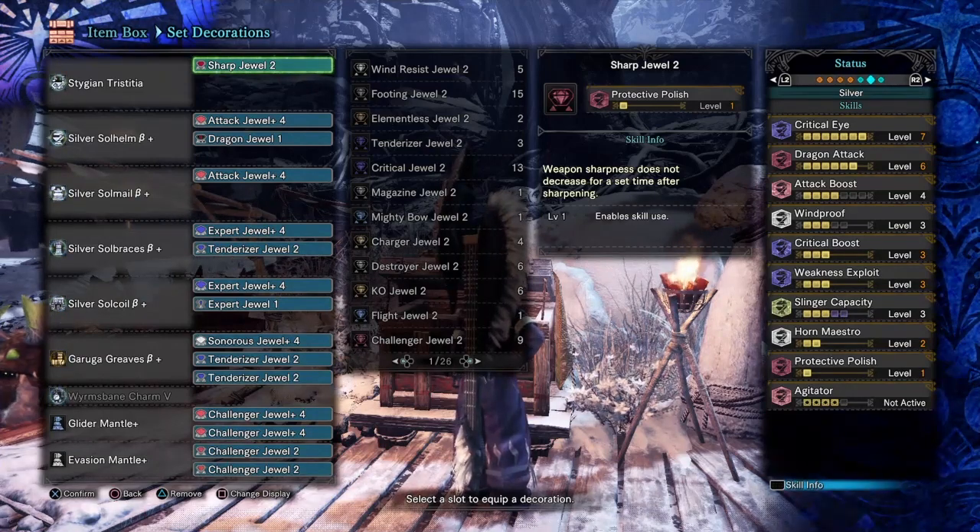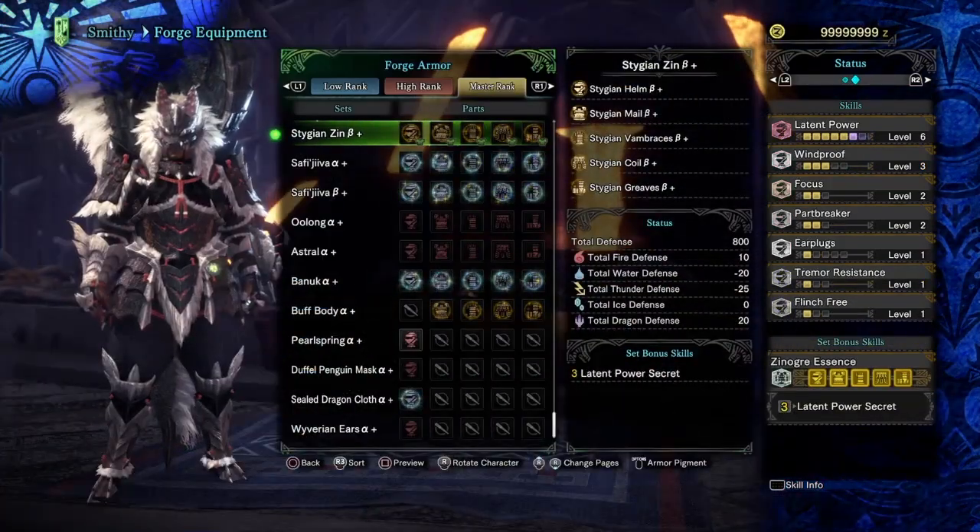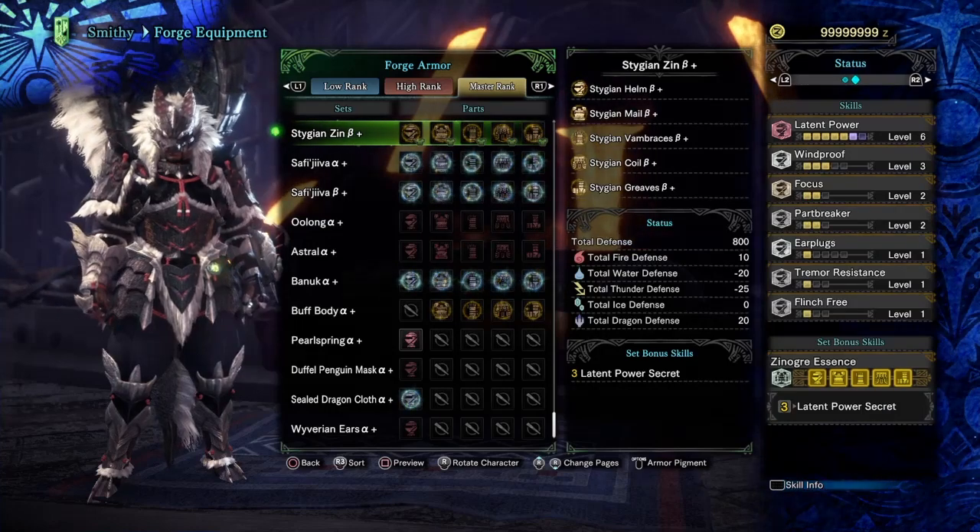As for the armor, this part is going to be even shorter. None of it does Hunting Horn any real favors, so you're totally okay to skip that too if you want.